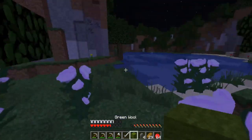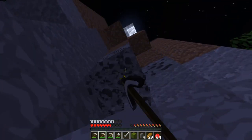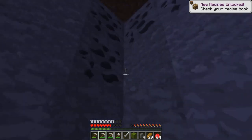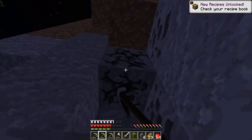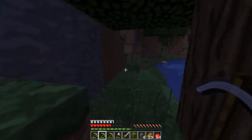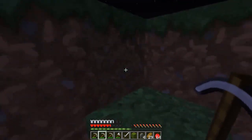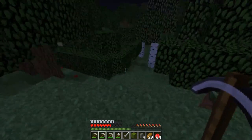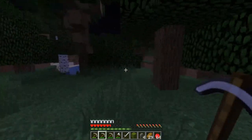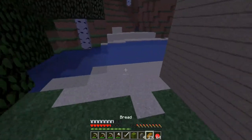We got enough wool so we can go sleep instead of surviving the night. Glowstone comes from coal — oh my god, that's so good! We're going to grab a little bit of that and then go back home, hopefully make a bed, sleep, and call it a day. It's been pretty good guys — I'm enjoying this actually a lot.